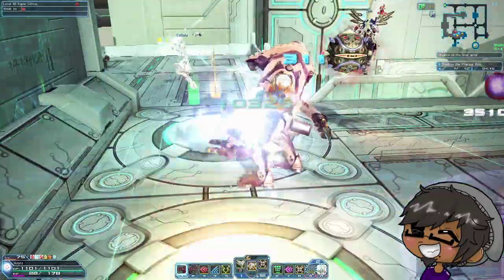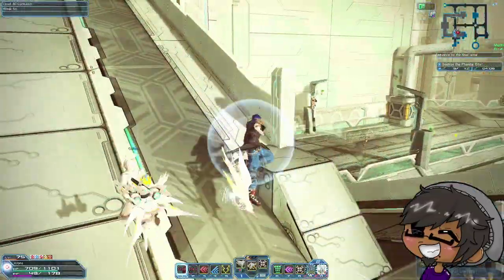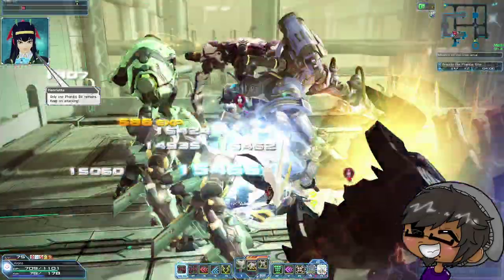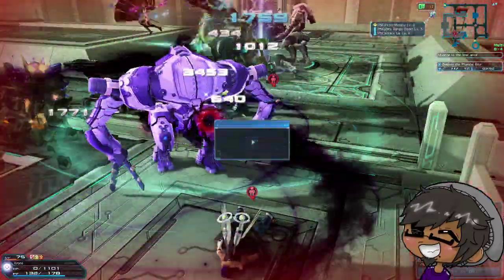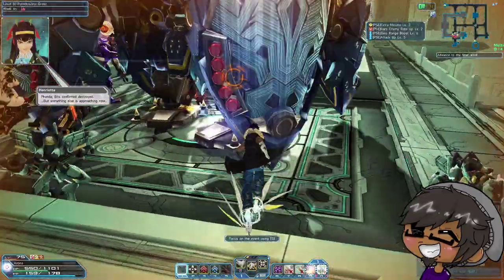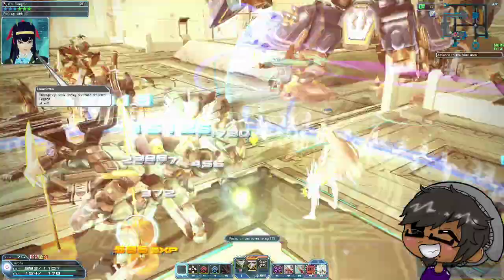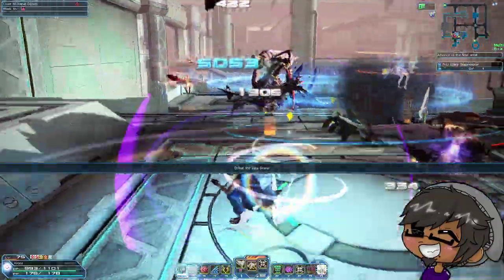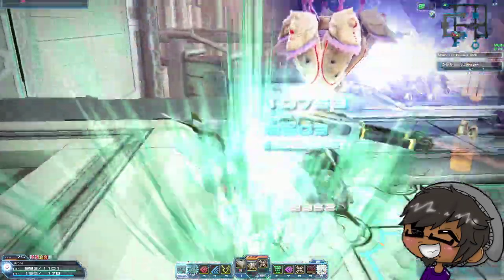Perfect attack pretty much everything — eventually you get a rhythm for it. You'll notice I step into a lot of my attacks because it gives me a perfect attack window. Step attack really quick or step out of an action early. A fairly common thing is I'll step out and go into a jet sweep kick. Even with 1100 HP you still die sometimes. Quick little tap of megiverse with an attack out of it — fairly easy to get HP back up, you don't need to fully charge it. I do switch sub palettes when I switch weapons.